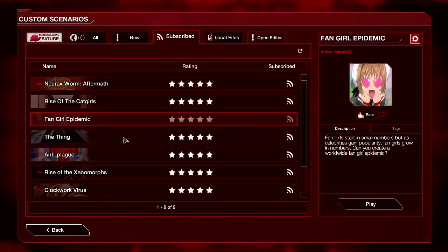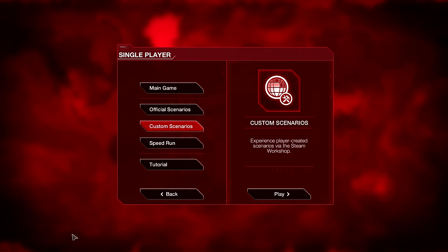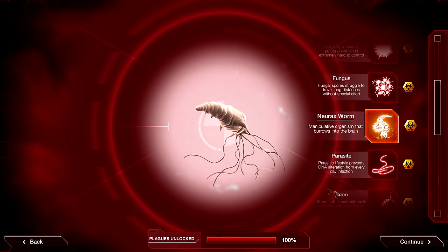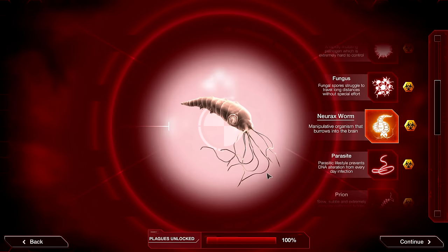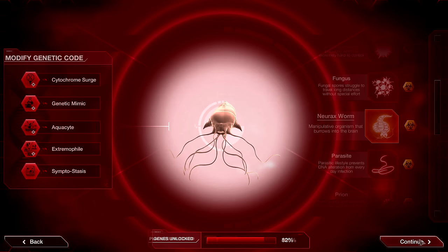And of course the last episode we did the Nurex Worm Aftermath, which seemed quite situationally appropriate, but it did play fairly similarly to the Nurex Worm. And that got me thinking — I have not done the Mega Brutal version of the Nurex Worm on this channel yet. It was the first Mega Brutal that I got in my own Plague Inc. career, so I figure, since we've already done two custom scenarios of the Nurex Worm, we might as well continue the trend and I'll just show you guys how it's done on Mega Brutal.